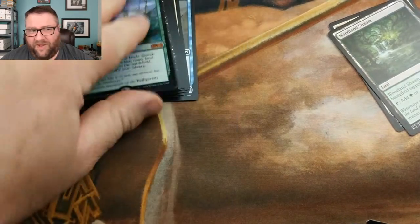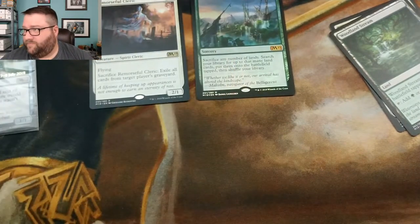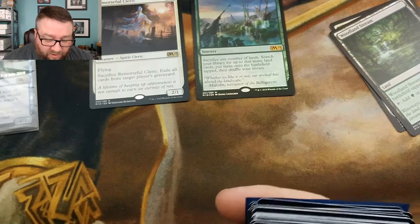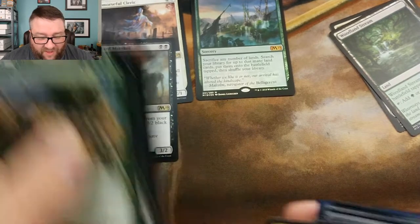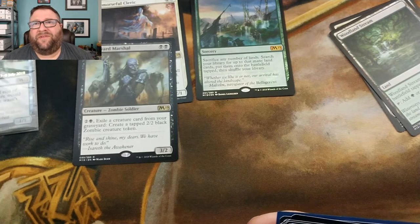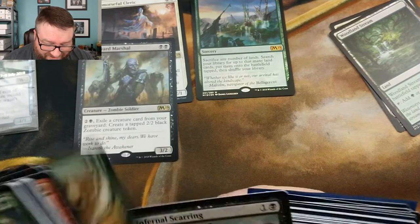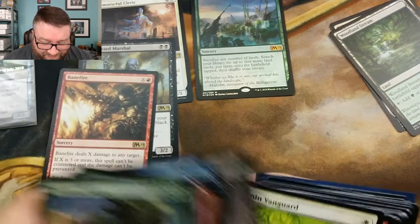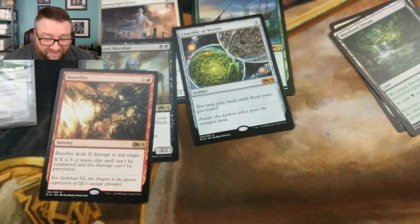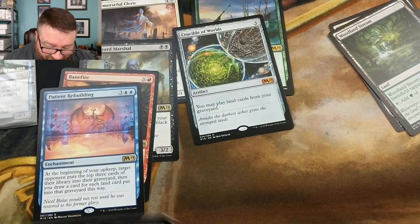Let's just go over what Kevin has got today. He did purchase the pre-release kit separately. But for roughly 30 to 33 bucks after shipping, oh my goodness. I am giddy for you right now, Kevin. Crucible of Worlds and a foil Scapeshift — my goodness. So good.